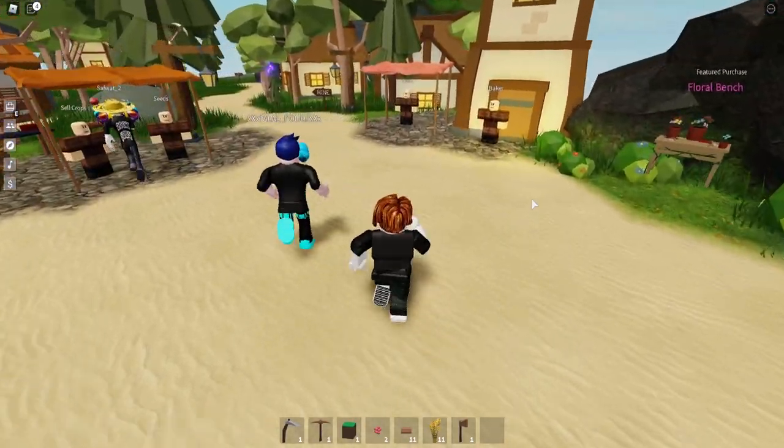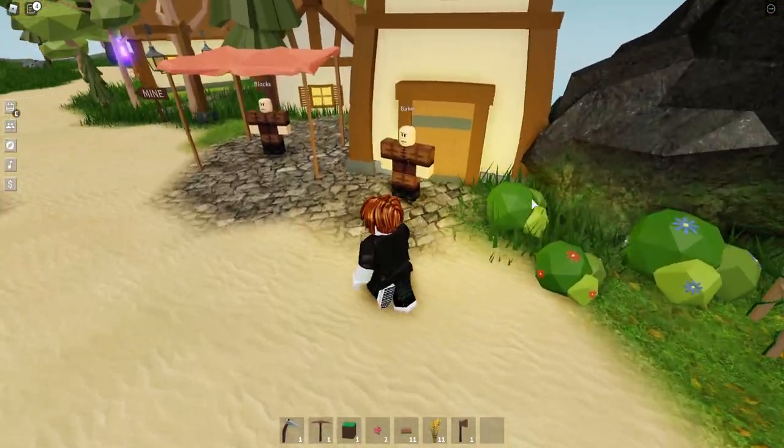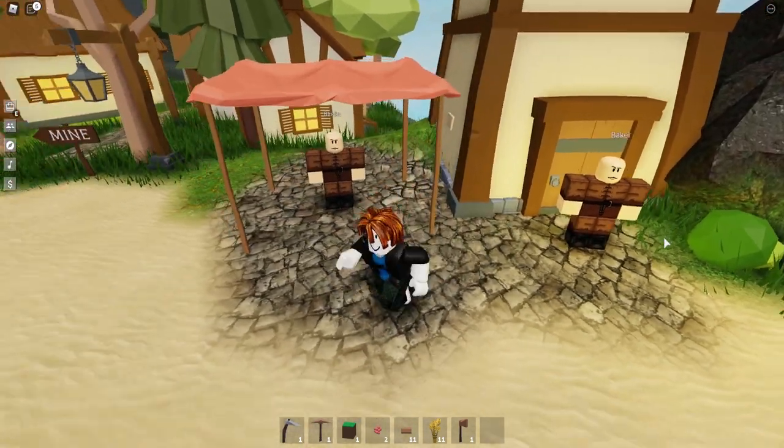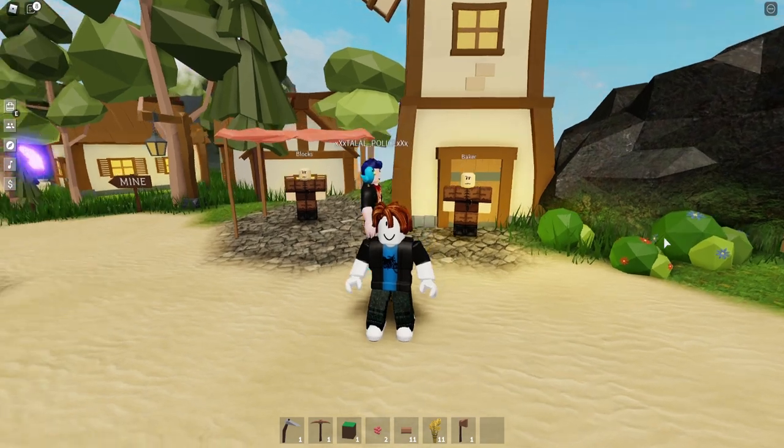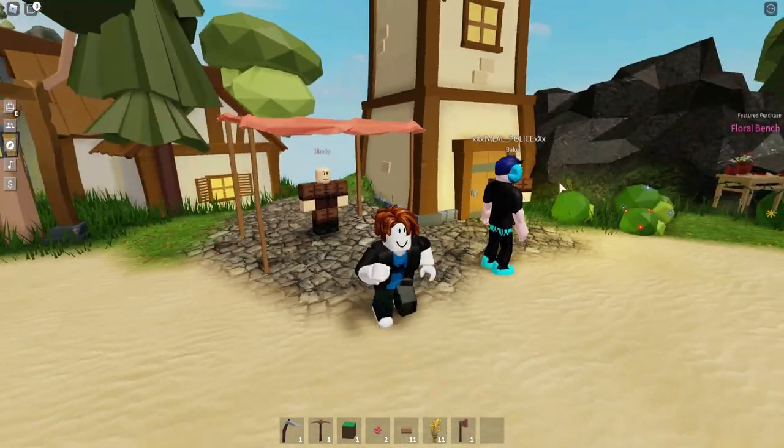Now that we're in the lobby, we can do a couple things. On the right you're going to see a baker — you don't really need to worry about that yet, it's a little more advanced. You can actually make food and stuff, but it's not really required, so you don't have to worry about bakers.